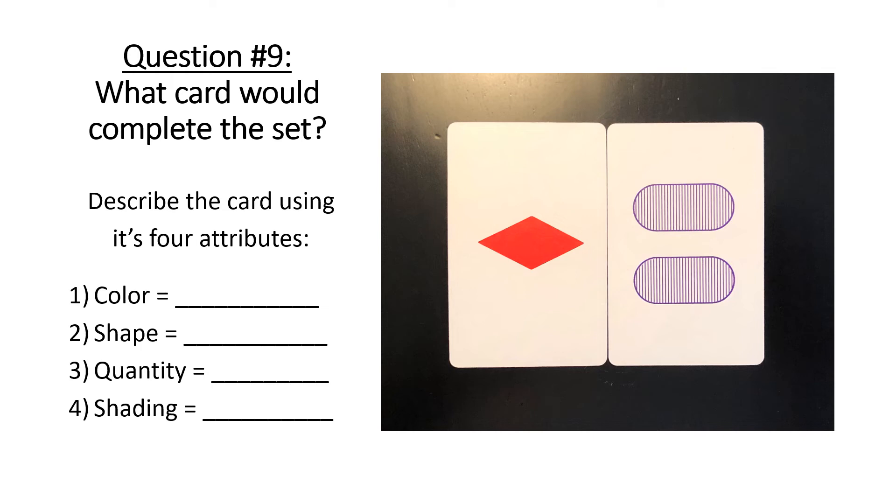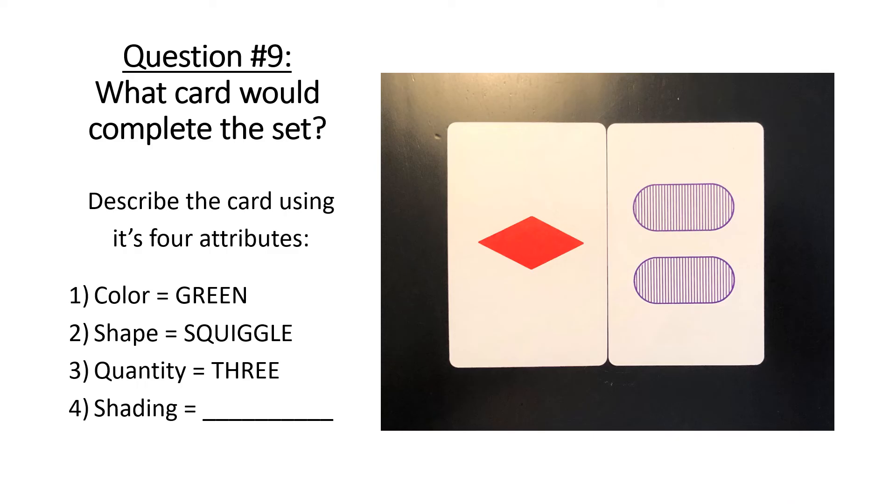Here's the last open-ended question. Given two cards, can you identify the color, shape, quantity, and shading of the third card to complete the set? The color would have to be green, because the two cards are already different colored. The shape would have to be a squiggle — we have diamonds and ovals, so the third must be the other shape. Quantity must be three, since one and two are already represented. And the shading must be hollow or no shading, because the other two cards have solid and striped shading.